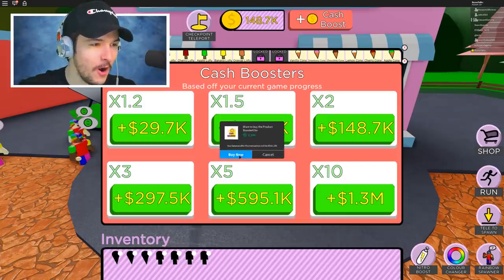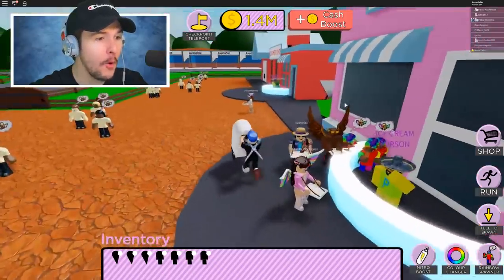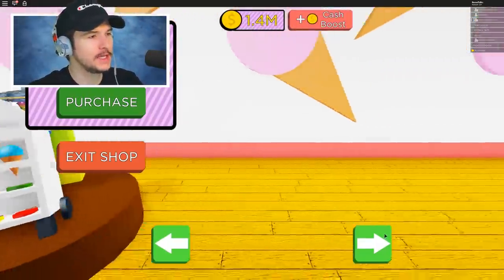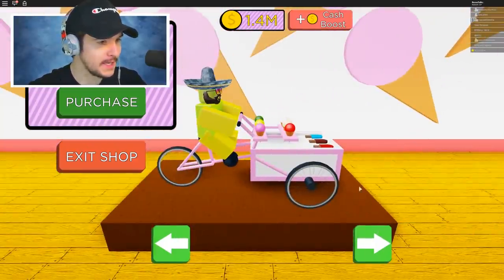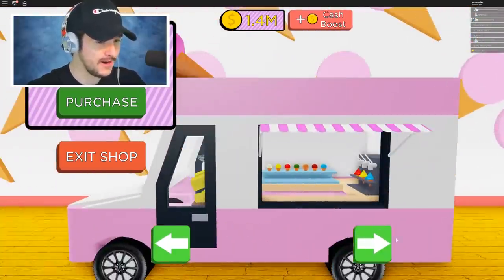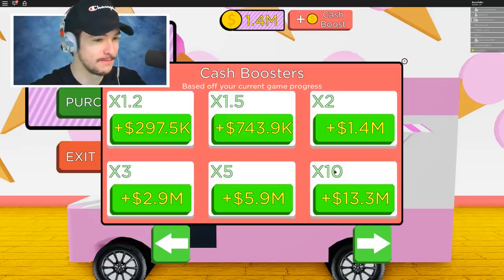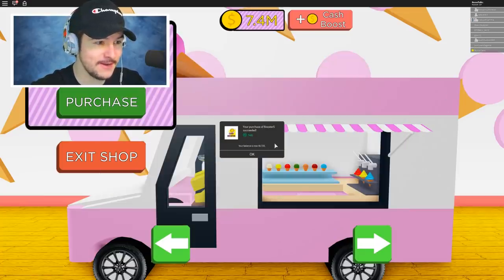Now we're getting to the millions with this cash multiplier — we have 1.4 million cash. We can afford something even better than the trolley, but we're not quite to the ice cream van. I want to get the bike, but I want to wait for the ice cream van, and then I want the boat. The boat is really expensive but we can get ourselves to the van.